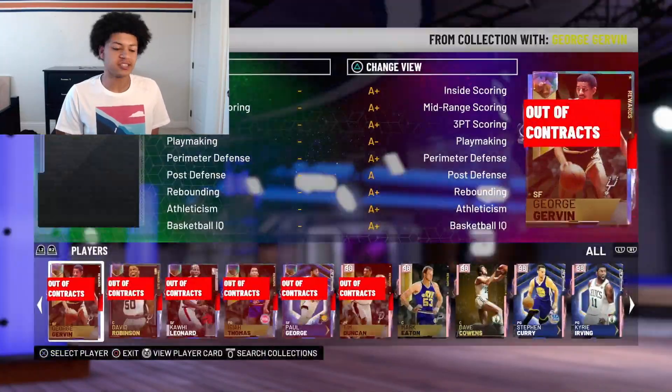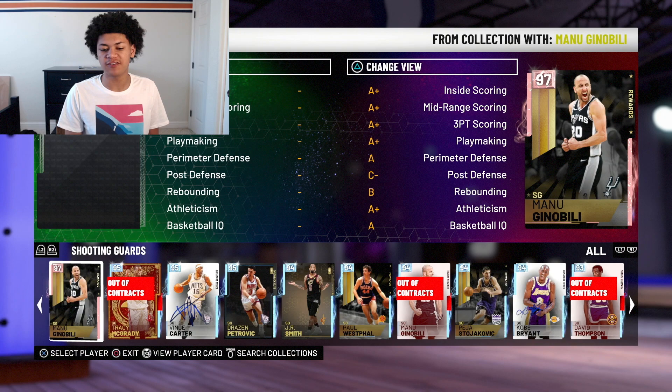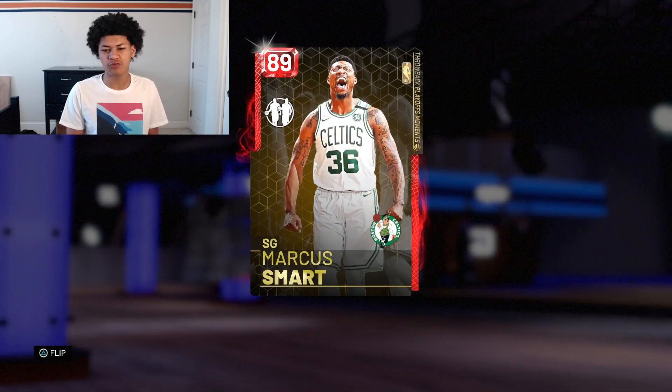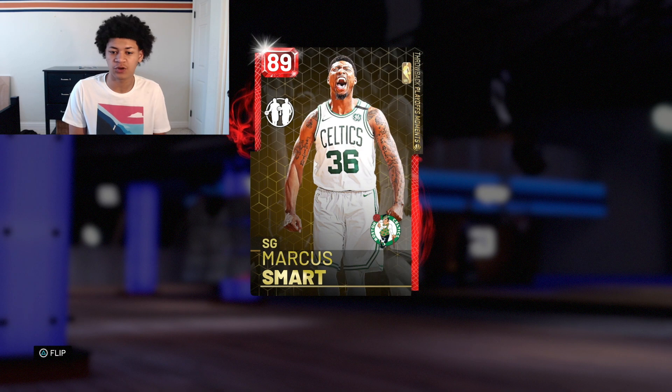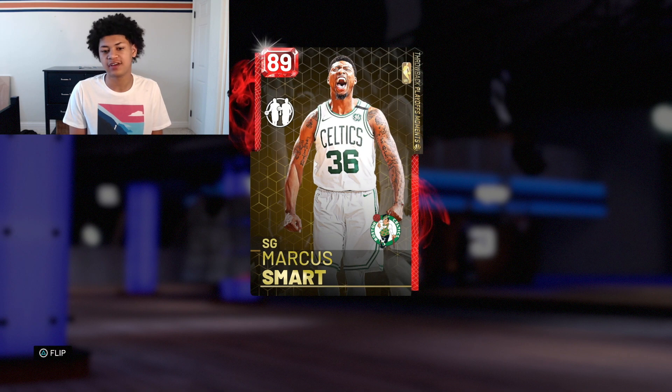Moving on to the point guard off the bench — our sixth man — we have a Diamond Kyle Lowry. What would a big NBA squad build be without Kyle Lowry? He had to make the team. Kyle Lowry has been going up and down in his weight throughout his career. Now he looks pretty healthy this season, but in previous years he simply didn't, so he had to make this list. At shooting guard off the bench, we have a Ruby Marcus Smart. Same thing with Kyle Lowry — he's been up and down in weight through his career. Now he's pretty much fit, but there was a time when he wasn't.